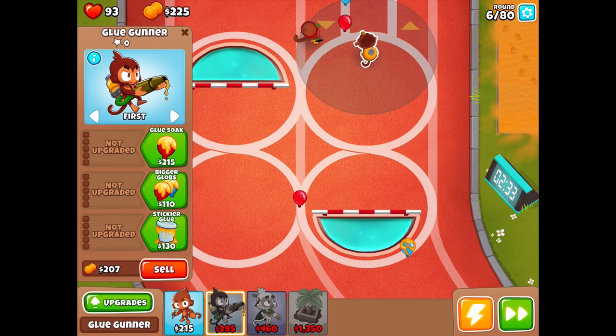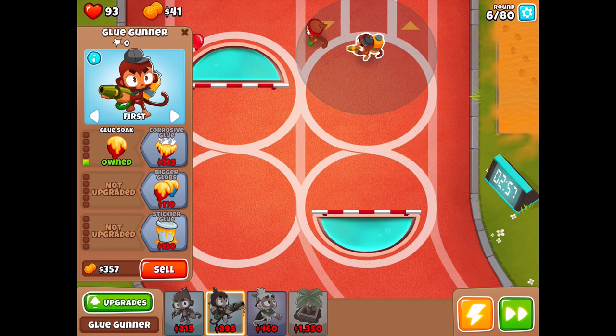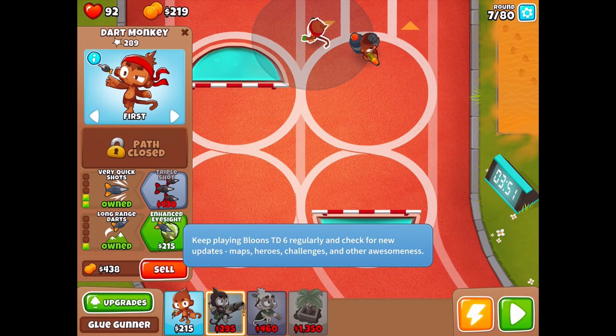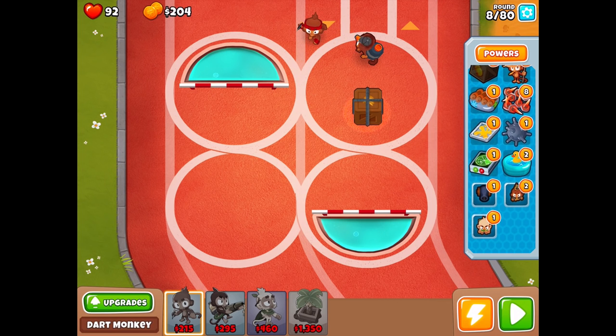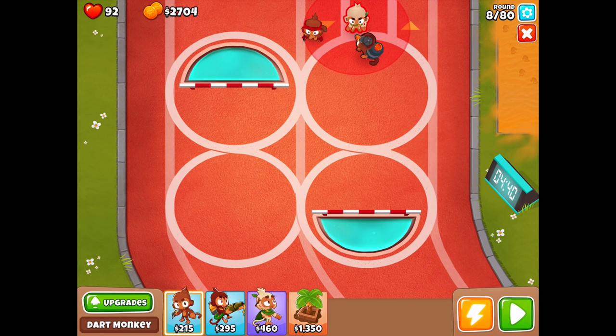Let's look at glue options: lasts much longer, can coat two balloons per shot, or soaks through all layers of balloons — we'll go with that one. Then probably bigger glue. The glue splatter is a pretty expensive jump. At this rate I really need more fire power or more monkeys. Larger range should help. We'll use some power-ups — that's why I bought them. Let's put this tower down. We have free towers available — there's a free bomb tower and a free druid monkey. Let's try the free druid monkey.